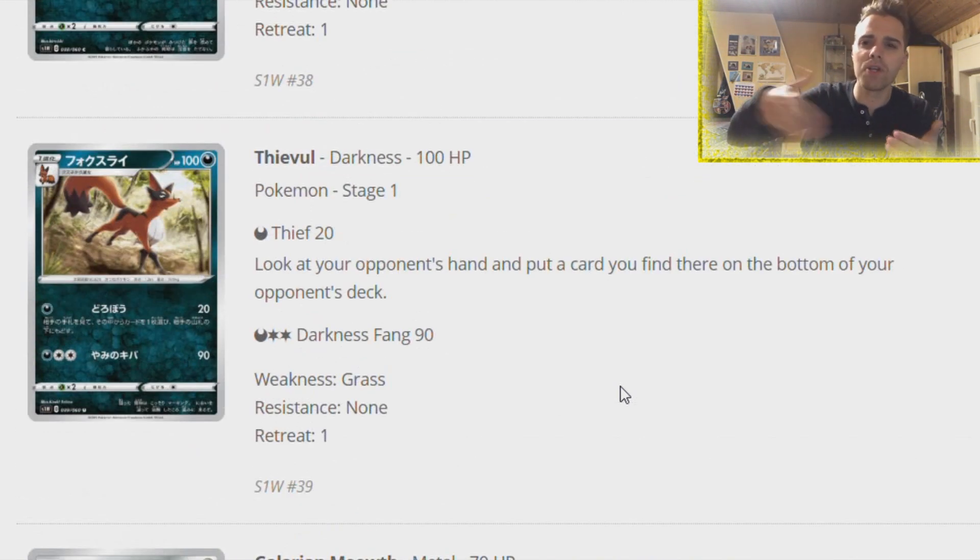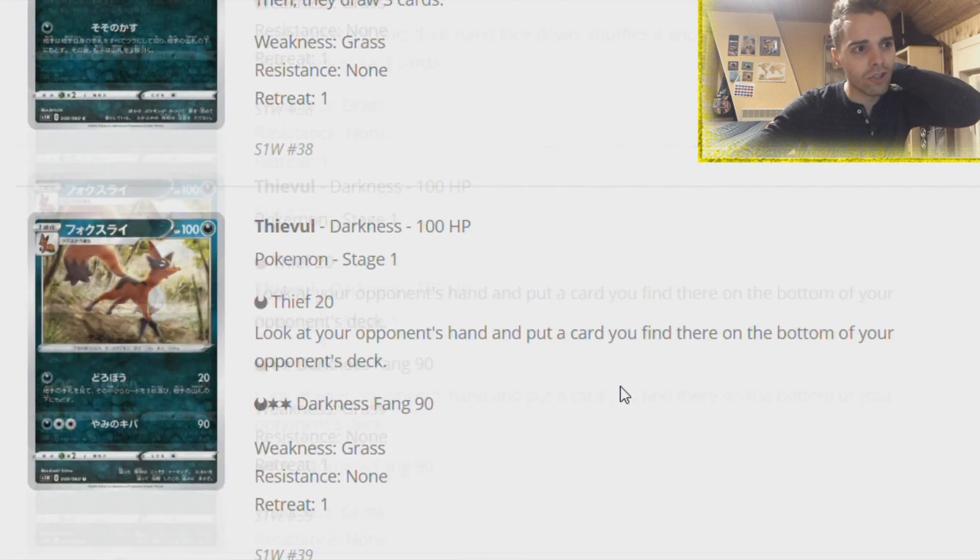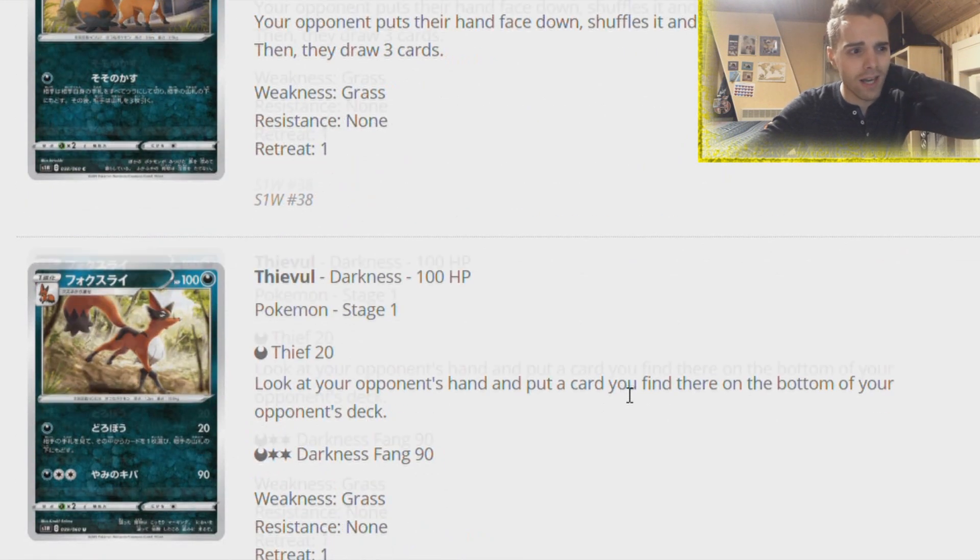This card might see some play in niche situations, definitely against things like stall decks that rely on Pidgeotto drawing cards. They have Thievul - look at the opponent's hand and put one card on the bottom of the deck. I think Thievul is not good, but Nickit is actually not bad.